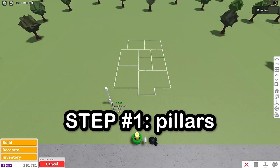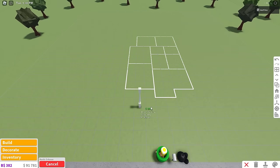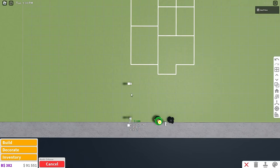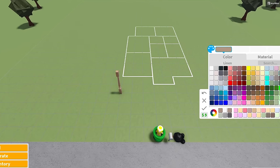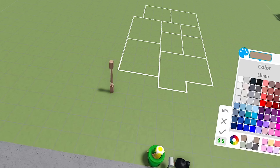Step one is placing pillars. Because you can't place pillars without game passes — they don't go through the walls, it's like no collisions — you have to place the pillars first before you place the walls. We're gonna start four squares back and place one of these rustic column pillars down. Color this pillar before you place the rest, because if you color your items and then copy them, you save money that way.